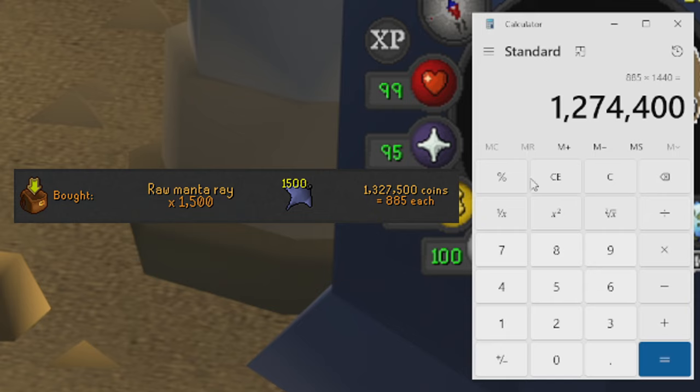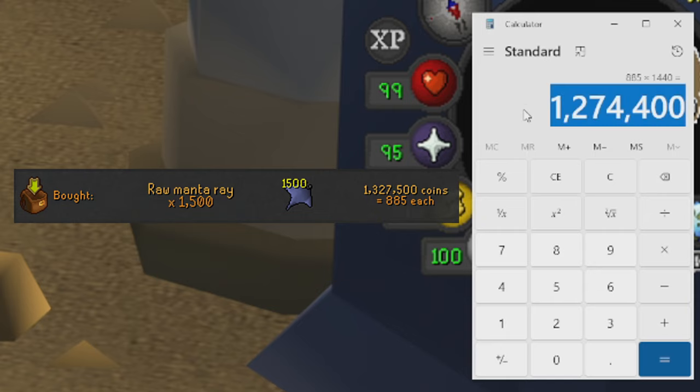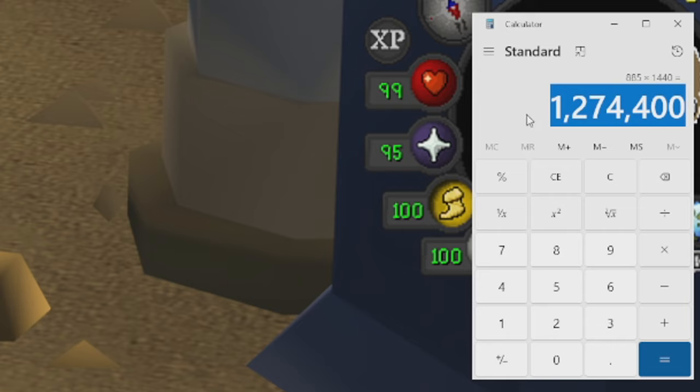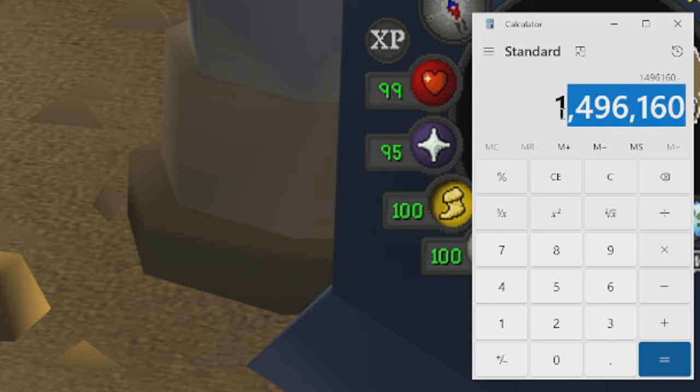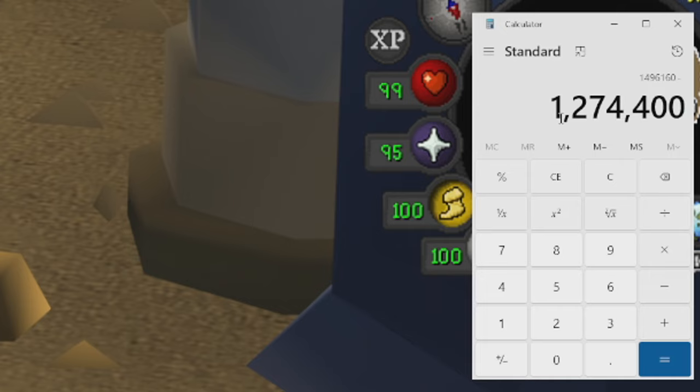Now we'll take our initial profit of 1,496,160 GP and subtract our investment of 1,274,400 GP. So the net profit for this video — and the amount we will be giving away — is 221,760 GP, which is not too bad at all.